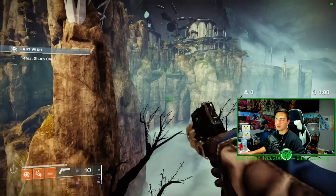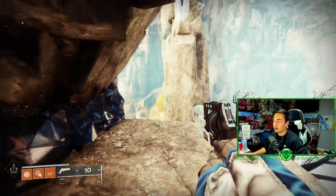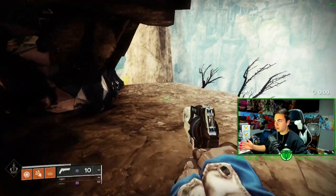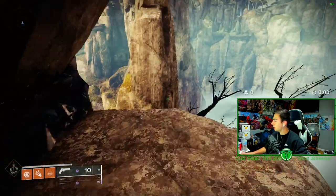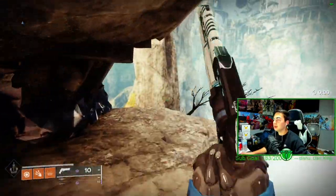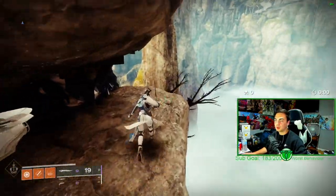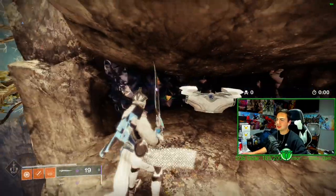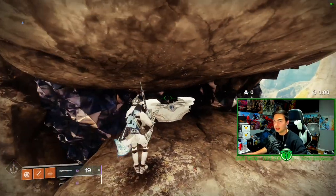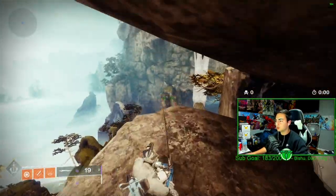You have two options: have a buddy join and do this on all three characters, then have your buddy change characters and get the chest three times in one run, or just put the code in three times yourself. Now we're heading back to the wish wall to show you another way to farm a different encounter chest. For this second method you'll need a warlock or titan — it won't work well otherwise unless you're very good at stasis movement.